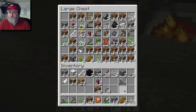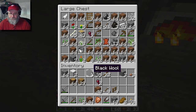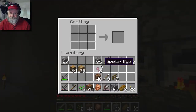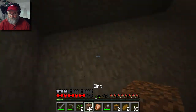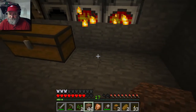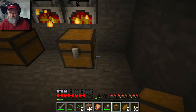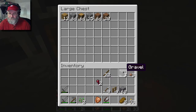I got some wood here, some fences here. Yeah, let's make another chest. This chest will be for raw materials.